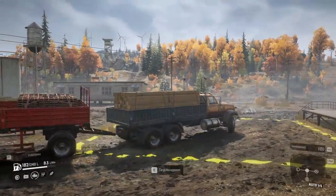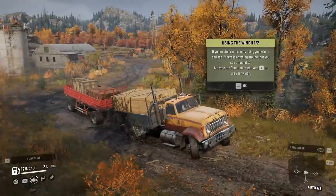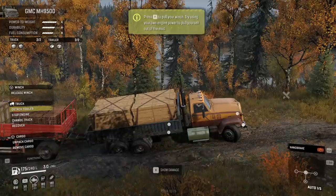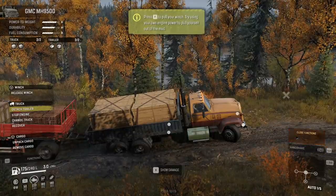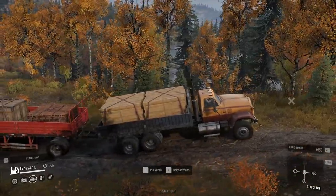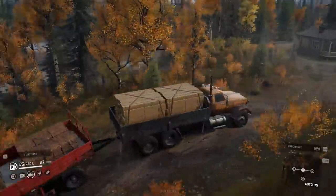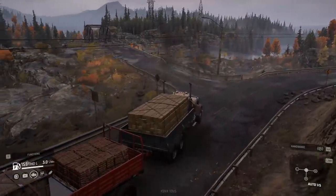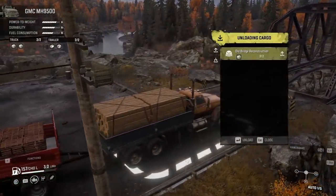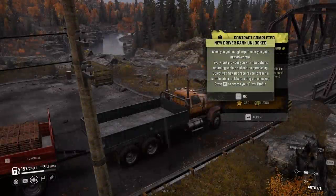Actually, we can pull out of the lumber yard this way — and it's raining. Here we are back at the bridge, so this should be enough to complete this job. Then I think we're going to go find some snow to play in. Let's go cargo management and unload — boom. We have helped rebuild the bridge here, and I guess it would have opened up another part of the map. So sweet.